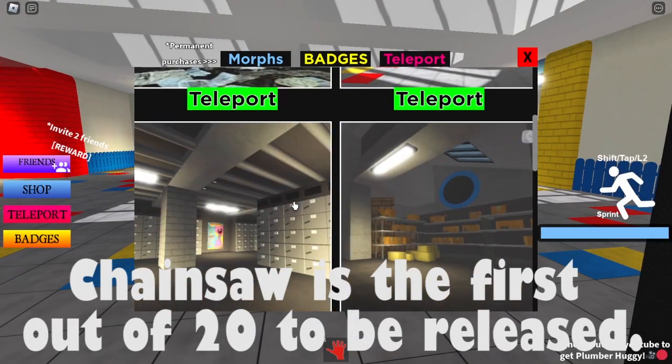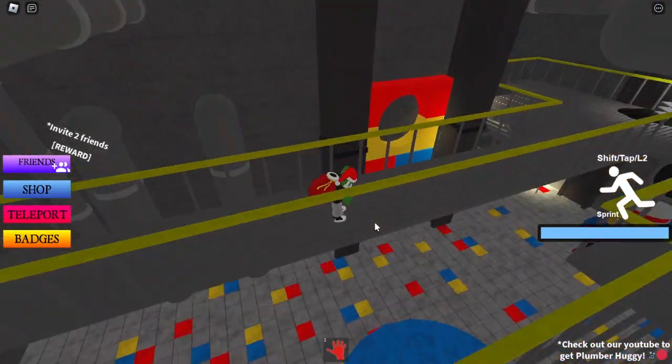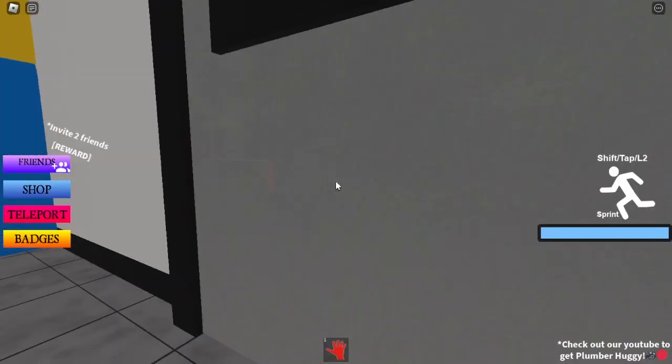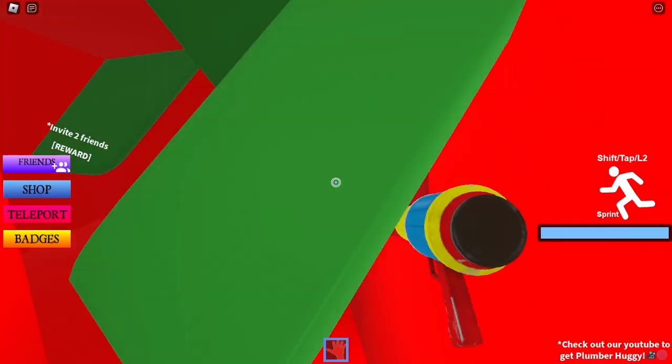To get in, you want to teleport down here to this level right here. Once you're over here, you want to jump down here and then through this door. We gotta do this kind of like a swing obby, so we want to go over there.